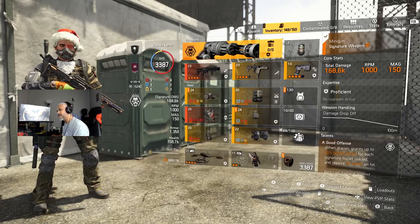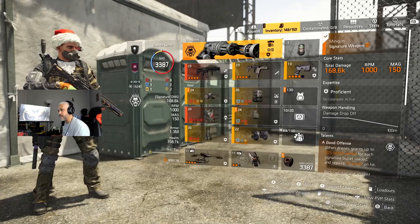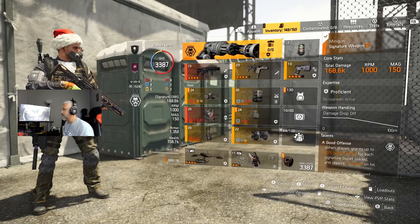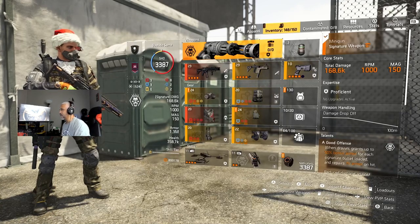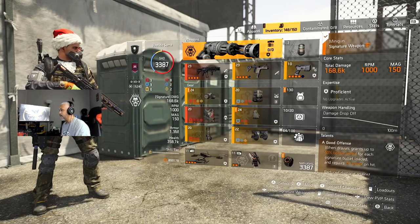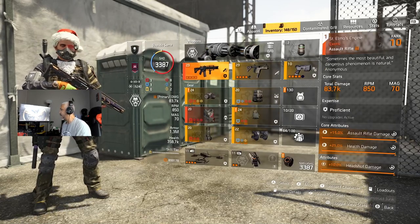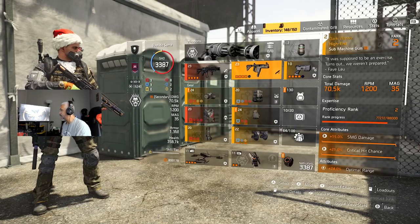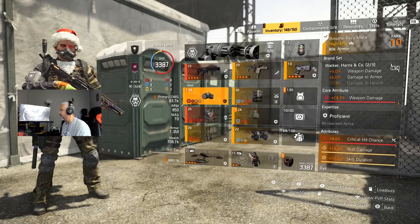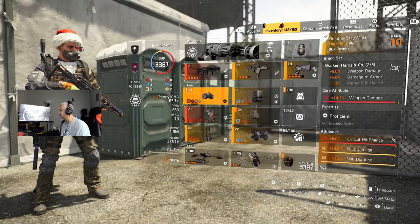I'm using the Gunner signature weapon, the minigun, so I can get the radius for the Banshee Pulse. I'm running with the St. Elmo's Engine and the Dark Winter — I'll see if I can change that later for something better. I'm using the Walker Harris mask for weapon damage and damage to armor. Gotta find a better one that has crit damage; it already has 5% weapon damage plus an extra 14% weapon damage.